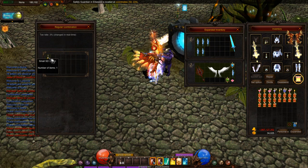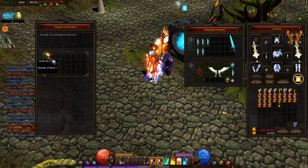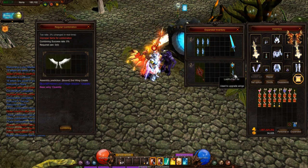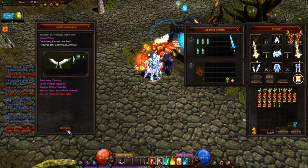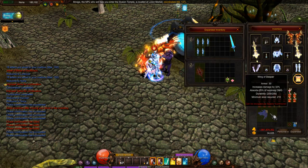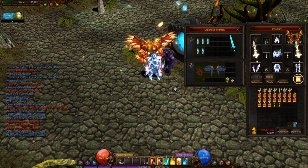I got three failed ones in a row, so the next one should be successful — and the second and third after that too. I'm going to put in my stones, chaos jewel, and feather and go for it. It worked! I got the level two wings.